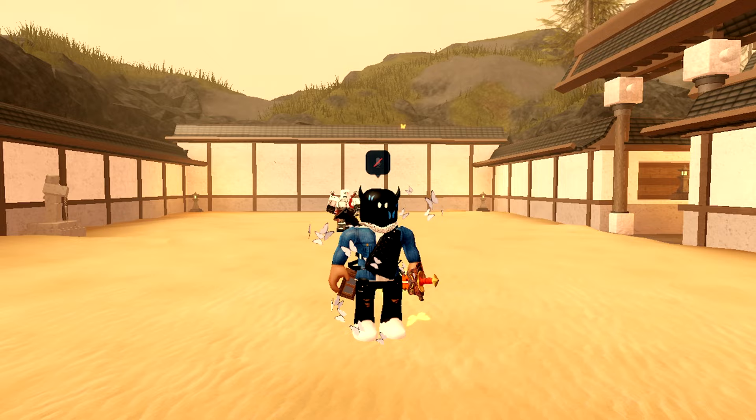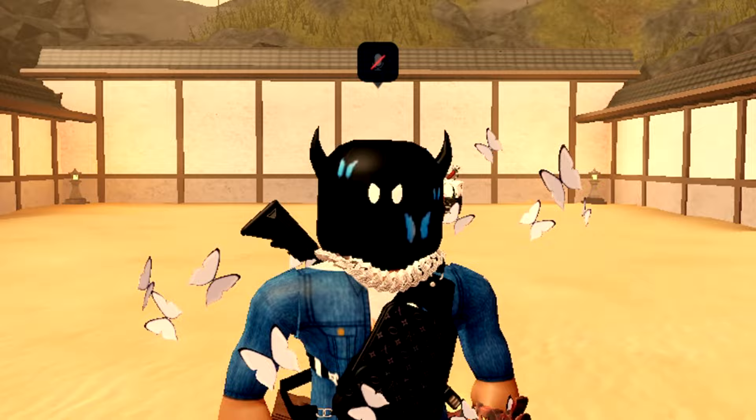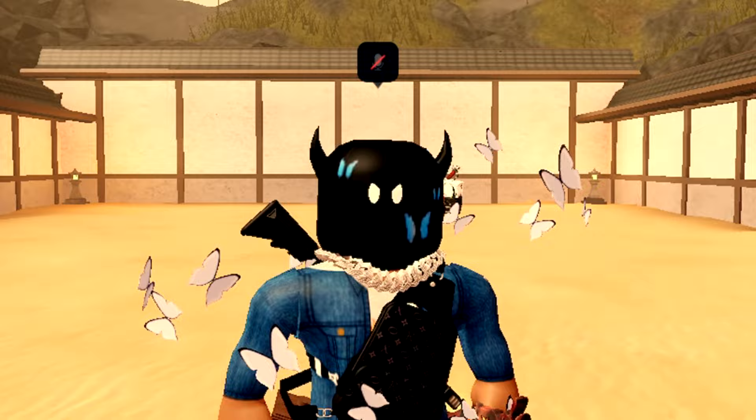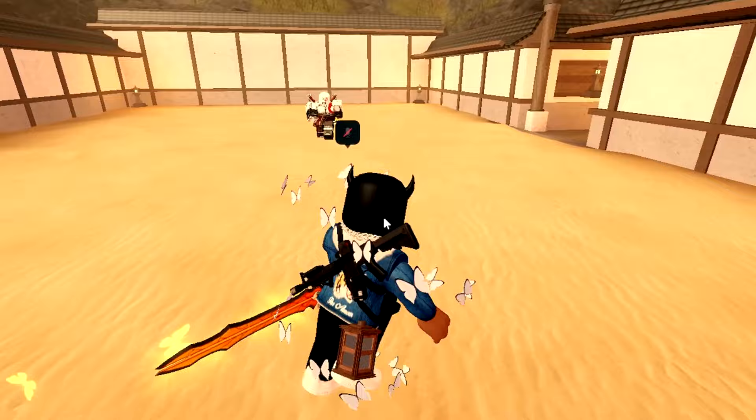That leads us into tip number four: you need to learn to equip and unequip your sword. It is essential to having good, pro movement. As you can see, Kratos is taking out his sword and putting it back — that is how you move around quickly while still being able to fight. Of course I was going to lose that demo fight — he's the God of War, like realistically.